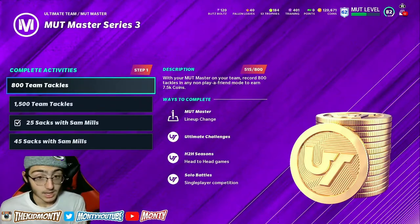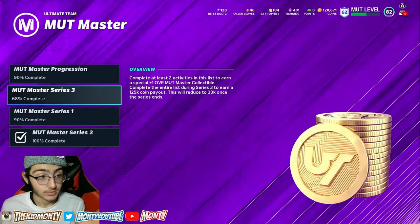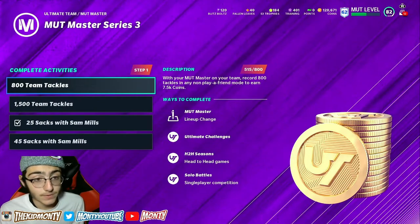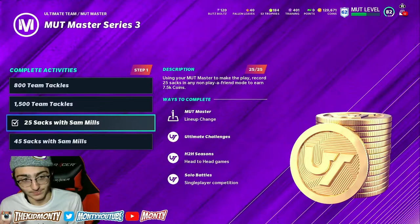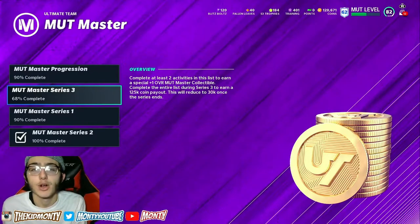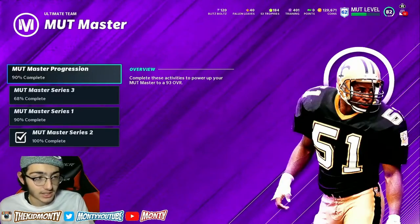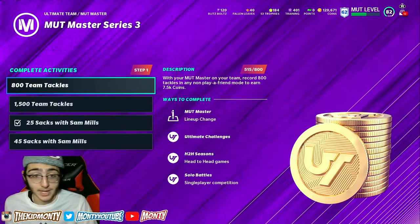Mutt Master Series 3 is the one I really wanted to talk about — it just came out, it's the active one right now. Series 1 and 2 are past months. For Series 3, if you complete each challenge you get 7,500 coins each — 7.5K, 7.5K, 7.5K, 7.5K — added to another 120,000 coins for completing the whole series. This is insane — it could literally get you like a 93 overall player. On top of the single challenges from Series 1 and 2, that's another 30K, so it's like 150-155K total. It is a bit harder — you might sit on the challenges for two to three hours.